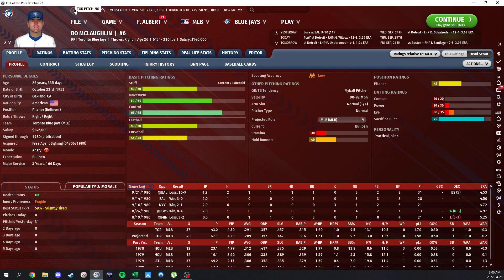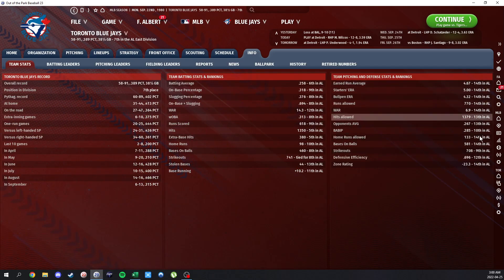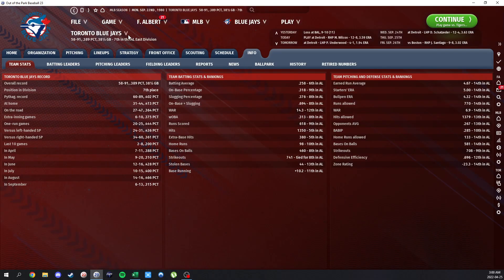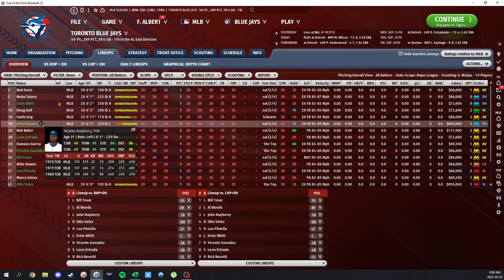We signed Bo McLaughlin, who looks like an absolute stud. He has some high ratings but hasn't played super well so far. The pitching has been really rough — we're ranked 14th in the AL in almost every category, which is last place. Out of 14 teams, we're last in pitching in almost every single category, and the defense is just as bad. Definitely not a great talent team.